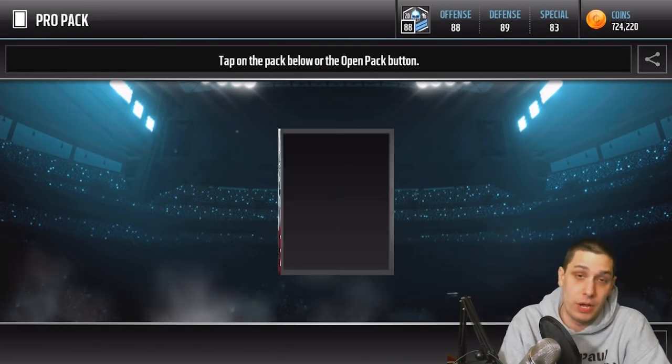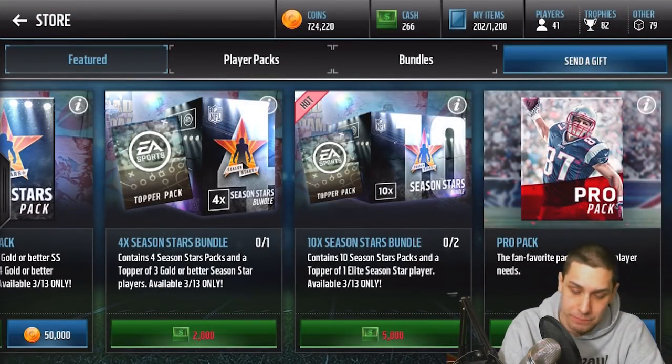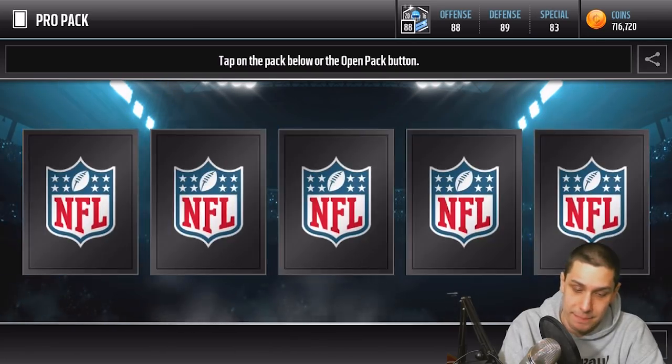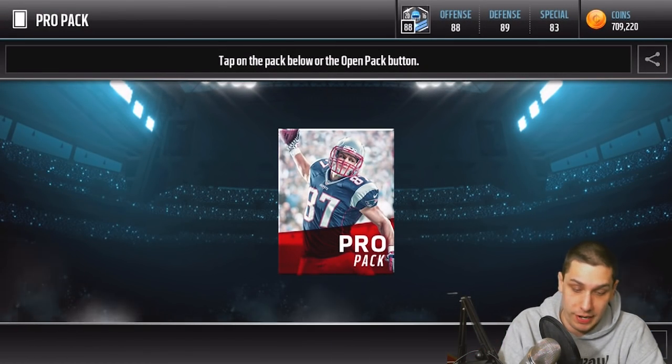So we're just pretty much going to have to pull Pro Packs. It's going to save me some coins at least if nothing else. Let's rip through these — we won't spend a whole lot of time on them. I'm going to try and rip as many as I can in a short period of time. Maybe we'll get something good. It would be freaking cool to get a DeMarcus Ware Career Tribute Card.